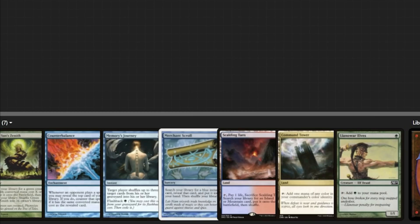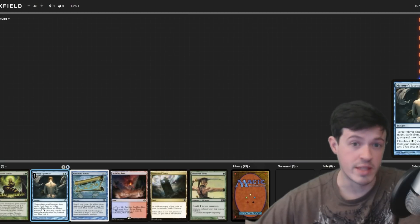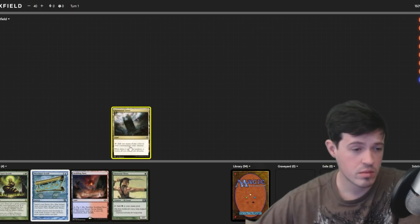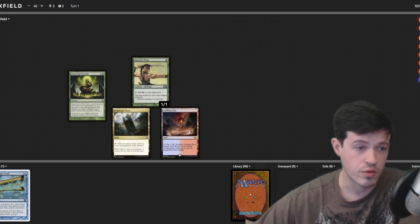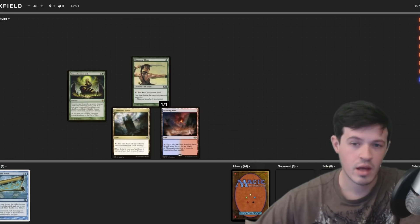At five: keep Memory's Journey back in the library because the play pattern is turn-one Elf, turn-two Hermit Druid, and see if you can go for a cheesy Hermit Druid line. Worst case, Merchant Scroll for protection, or wait until you've drawn a land to play your commander. For a five, that's kind of exactly what we'd expect and want — not a busted five, but a perfectly fair one.